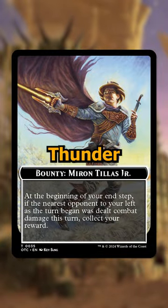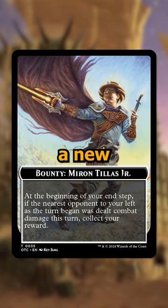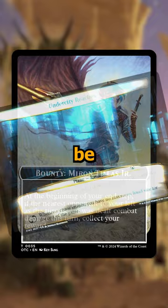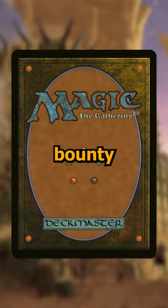This is a bounty from Outlaws of Thunder Junction Commander, and it's just one of many that you can use to mix up your gameplay by adding a new element to the game. It works similar to Plane Chase, where you decide that there are going to be bounties this game, and if there are, you shuffle at least six bounties into a bounty deck.